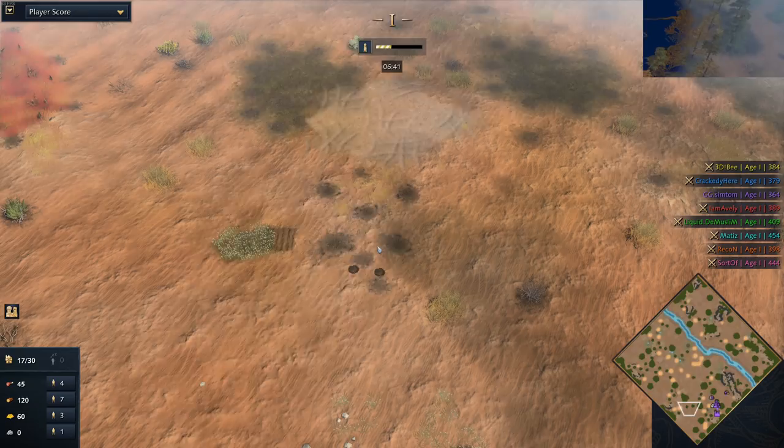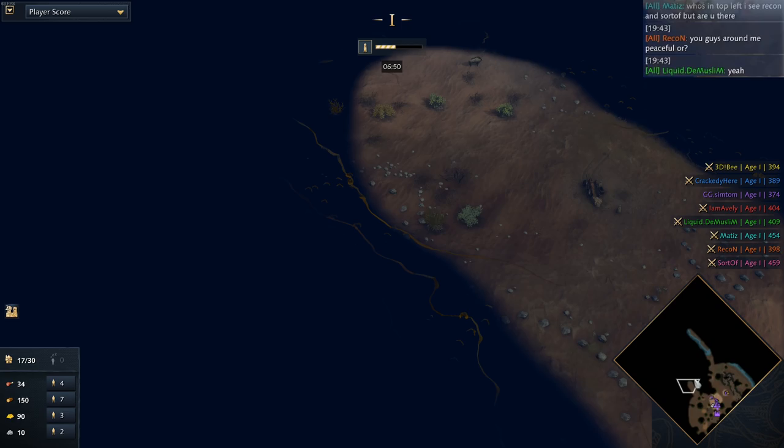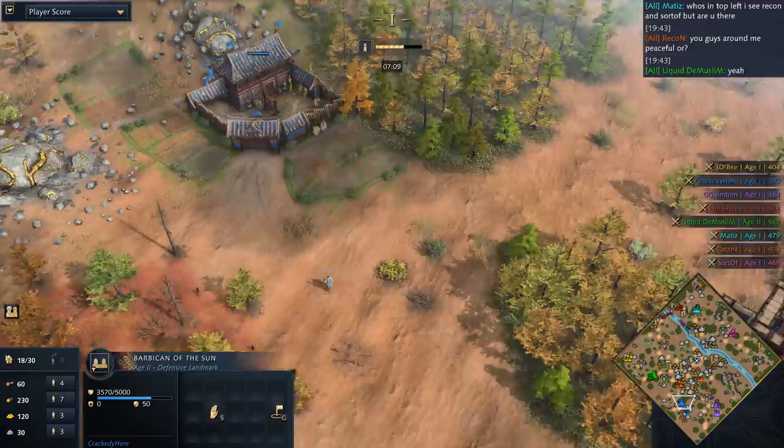Looking at Crackety's position, he knows immediately to his north he has Recon. He's already scouted the Demuslim town center to the west, but he doesn't know that Symptom is to his east. For Symptom right now, he's found nobody and is thinking he's got the whole world to himself. He's got lots of sheep under his TC, second town center going to be coming up — he really doesn't think he's got too much of a threat.